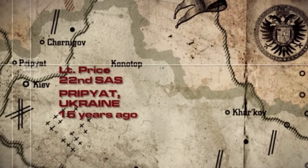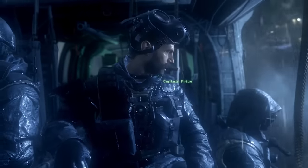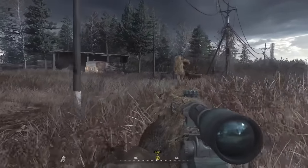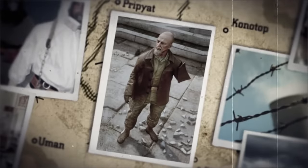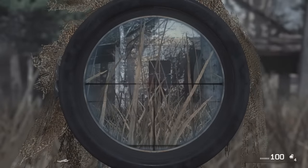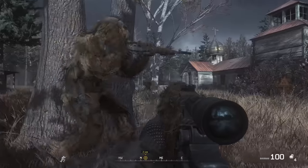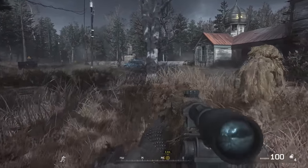All Ghillied Up puts players in the boots of John Price, the mustachioed SAS captain who, until this moment, was only ever a non-player character. Told via flashback, the mission's events see a young Price and his superior, Captain McMillan, head to the ruins of Pripyat, the Ukrainian city devastated by the Chernobyl disaster. There they must assassinate Imran Zakhaev, a Russian arms dealer and Modern Warfare's shadowy antagonist. But before they can set up their sniper nest, the duo must first work their way through a number of stealth-driven gameplay sequences in order to cross the enemy-occupied town. It's a design that, back in 2007, was worlds apart from anything Call of Duty had ever done before.